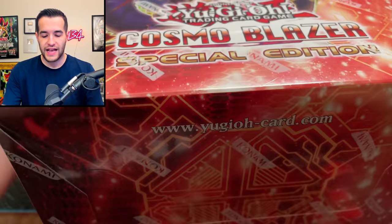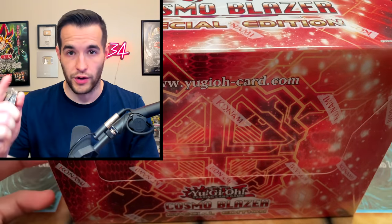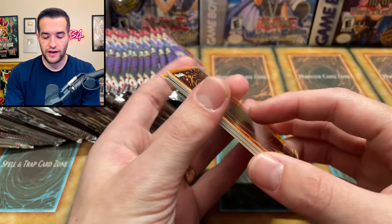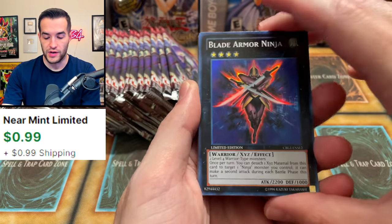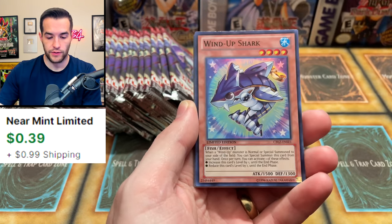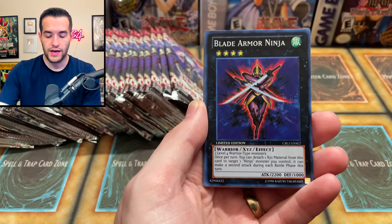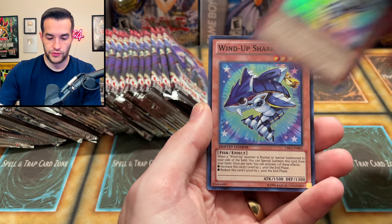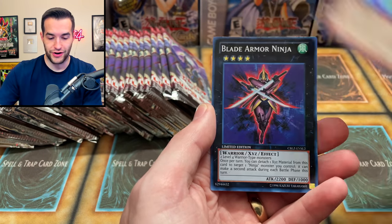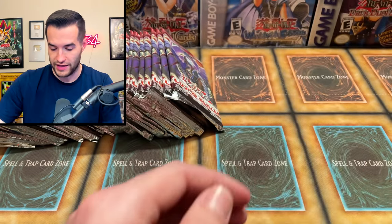All right, let's hop right into this thing. We're going to skip through the opening packaging and get right to it. We got all the promos out — I don't know what the promo is in here — so it's Blade Armor Ninja, that's actually pretty decent. And Wind-Up Shark. It seems like there's only two promo options: Blade Armor Ninja and Wind-Up Shark.